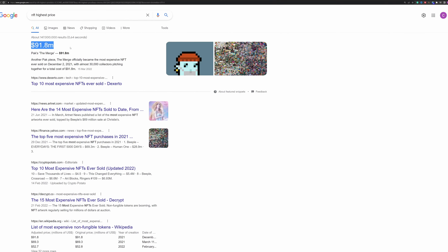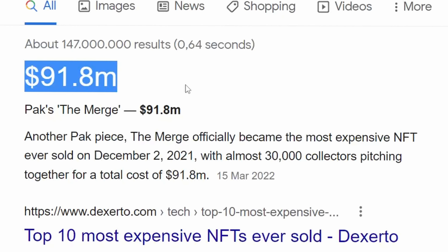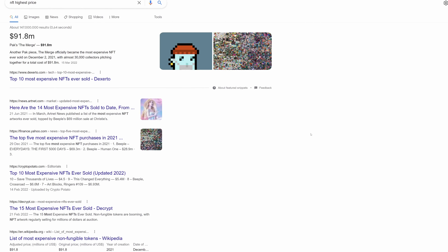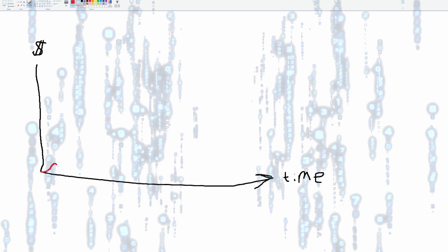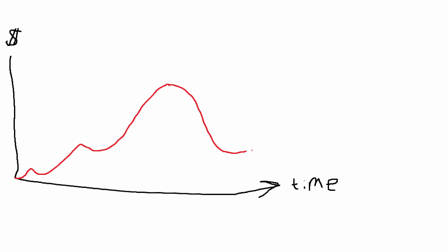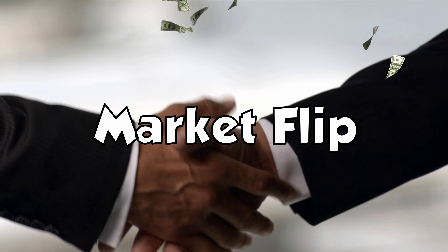Ethereum is the hottest shit right now. And they're only costing 9,000 US dollars. I swear, in like two days, they're gonna be at 91 million US dollars. Well, maybe you don't want to invest in NFTs, because you don't really understand how they work. But that's not the point. As time goes on, NFTs just go up in price. And if they actually go down, there's a simple trick you can do.